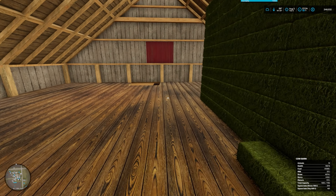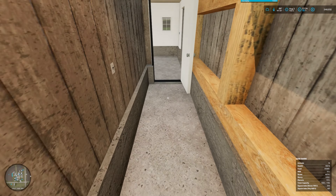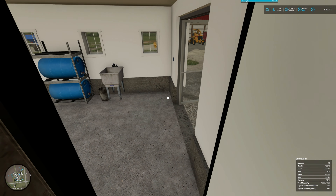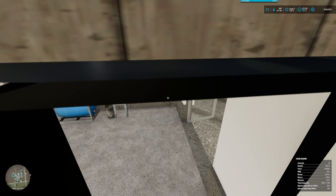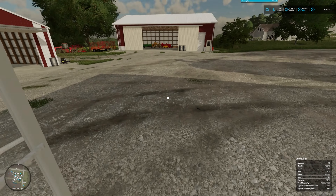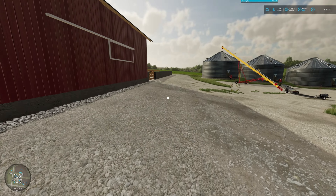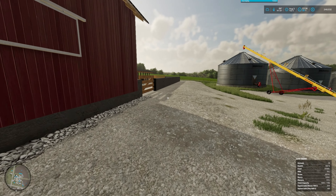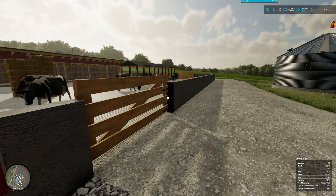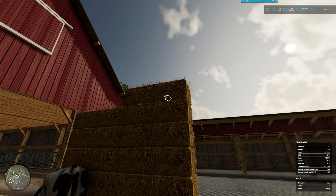The straw bales will definitely need more sooner than later, because we are using that in the mix. That silo is pretty loud creating that silage for us — let's jump over and get these bales in here.